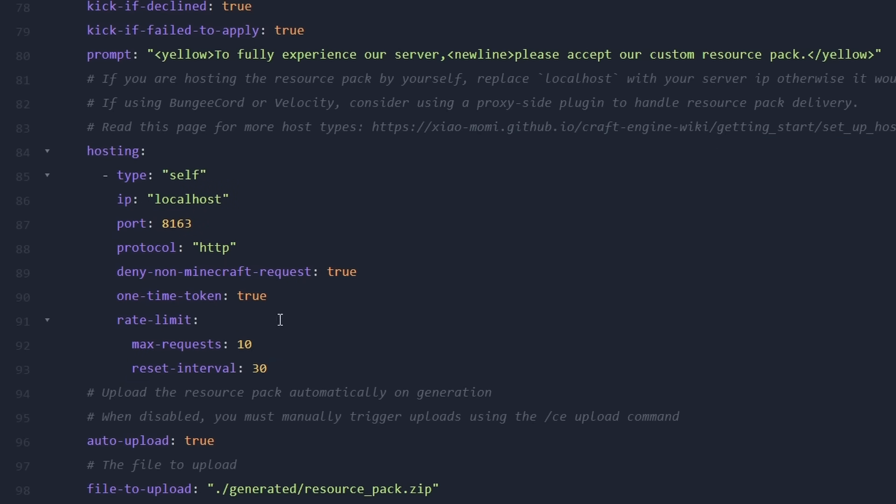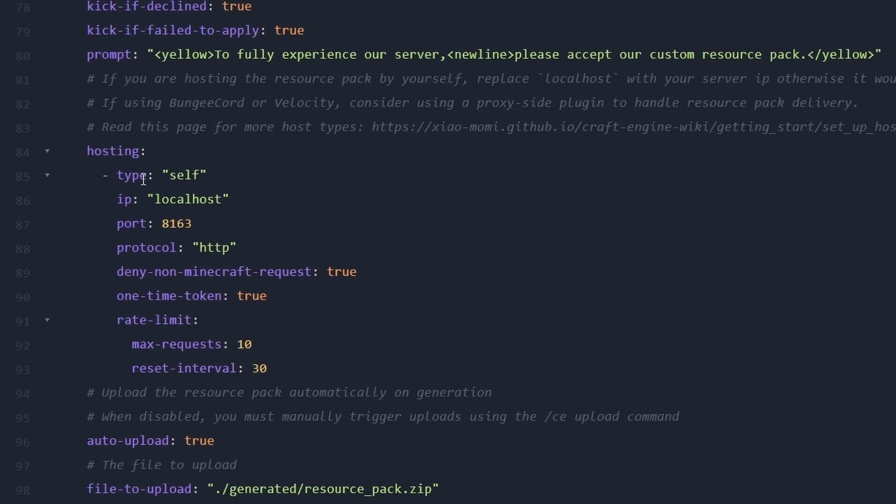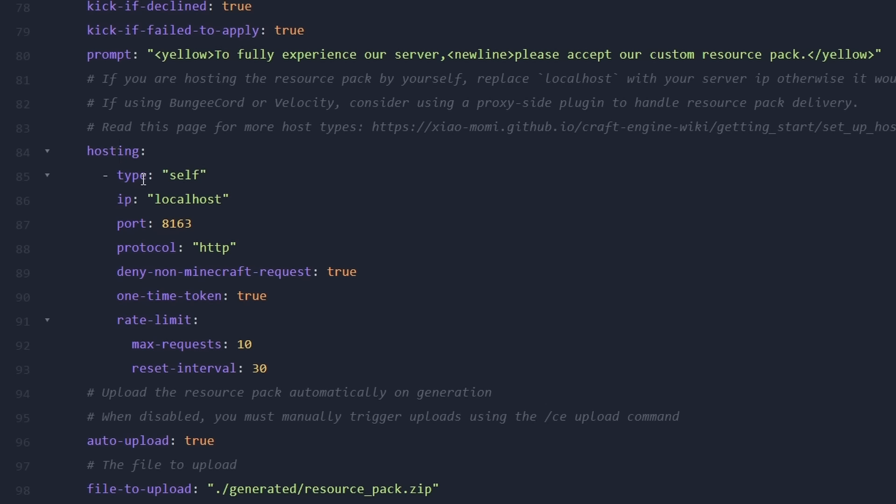And if you don't have the resource pack applied you won't be able to see any of the custom content. Now how you want to host your resource pack that is completely up to you. If you want to use a third-party external host then you can just set this type to none. And after that you can just host it on something like Google Drive or mcpacks, and then just set that as a server resource pack inside of the server.properties file of your Minecraft server.